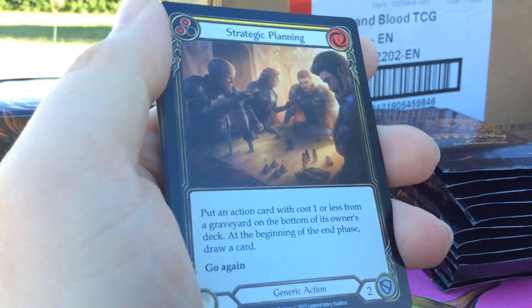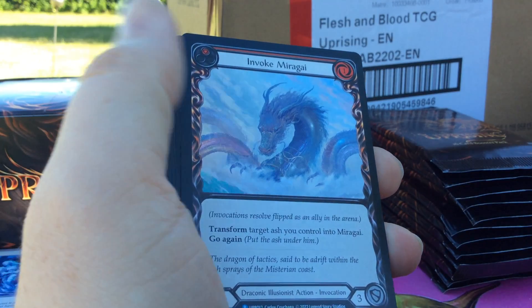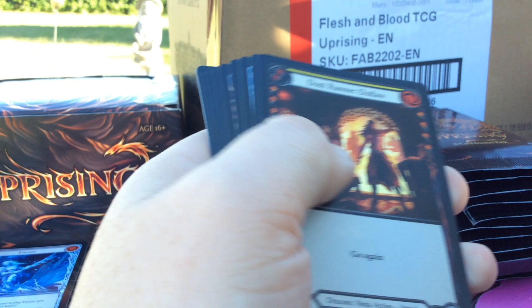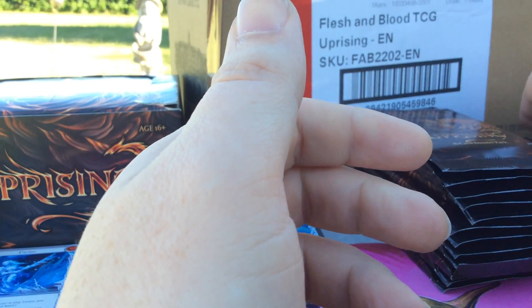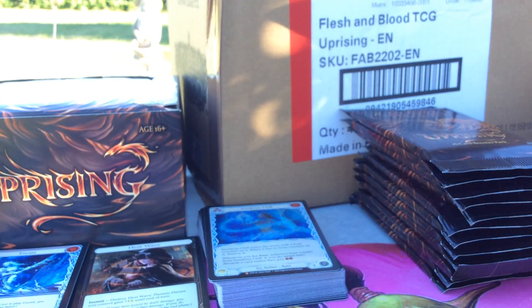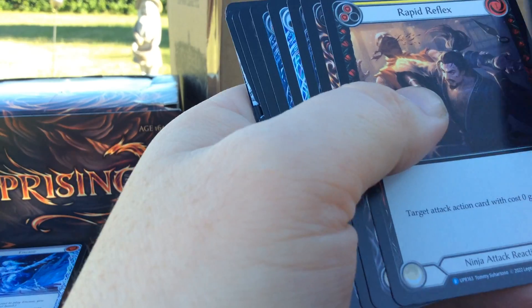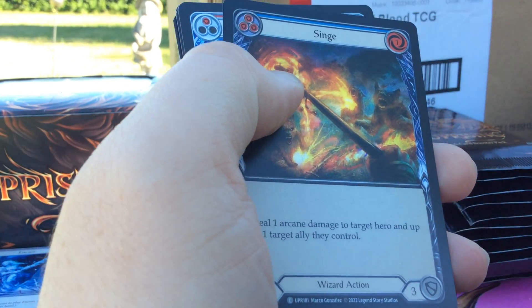We got Strategic Planning, Invoke Mirror Guy, Dustwater Outlaw Rainbow Foil, and that was it. I'm trying to speed it up a little bit now since we've kind of seen all the Rares. We got a hell of a miscut coming up here, and we got a Rainbow Foil Cinge.